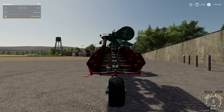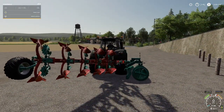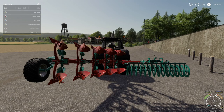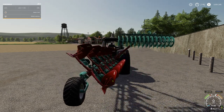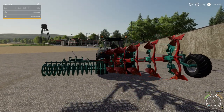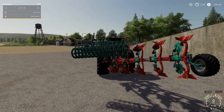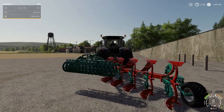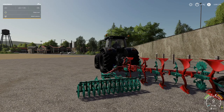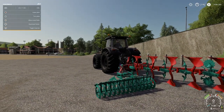You cannot lower while it's folded, so you will have to unfold first. You can also flip it, take it, and turn the plow — the animation of the turn looks really good. Giants did a fantastic job with this. You can also deactivate the packer to move it out of the way completely and just use the plow as a plow, or activate it again while going. This is one of the coolest things in the game.